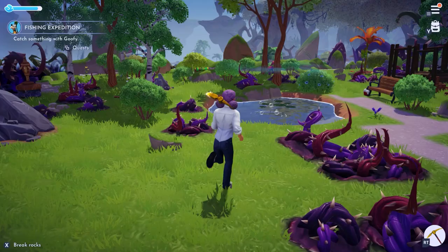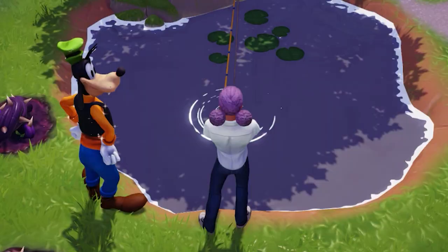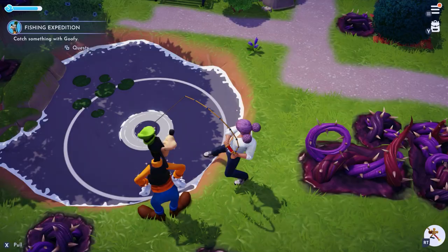Leave the house and now you'll need to go fishing with Goofy. Go back to the pond where you got the broken fishing rod originally, take out your new not-broken fishing rod, hold X, and try to cast your line inside of this bubbling circle in the water. Then press A every time the circle turns green to successfully catch a fish.